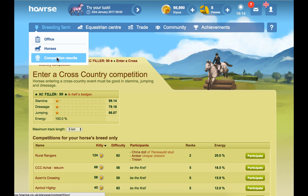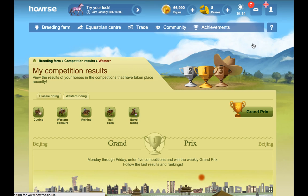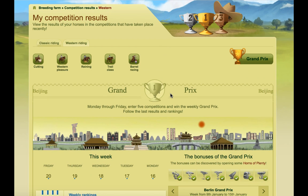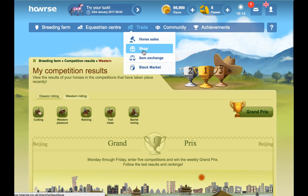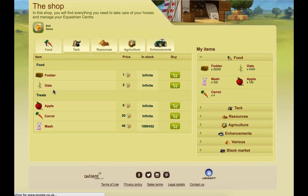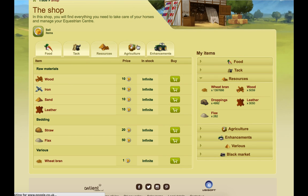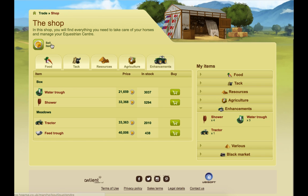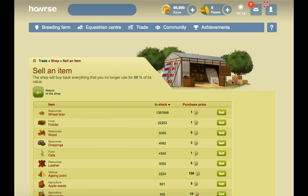Entering the Grand Prix is another one worth doing — you can do it most of the week. You can't do it on Saturday and Sunday, but you can do it Monday through to Friday, so that's worth doing for a bit of Equus. Selling unwanted items to the shop that you're not going to use is also worthwhile — you can choose from food, tack, resources, agriculture, enhancements and so forth. Go into sell and you can sort it by what stock you have and price.